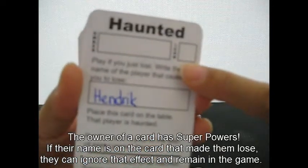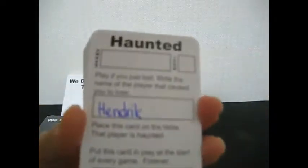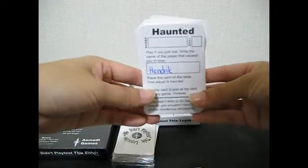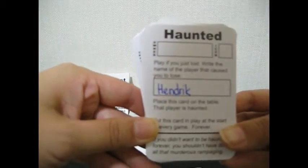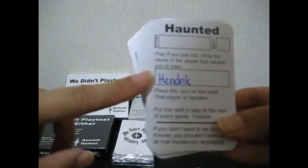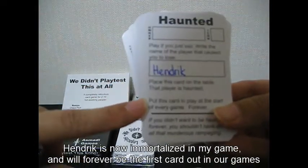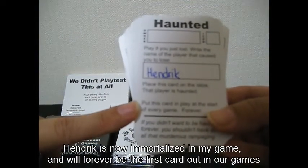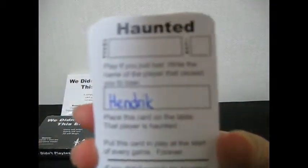Icons are used for certain cards. So on this card we've already played — I can't get it to focus, sorry — it says: play if you just lost, write the name of the player that caused you to lose. We have our friend Henrik here. Place this card on the table, that player is haunted. Put this card in play at the start of every game forever. So whenever I play this game again, this card will go on the table. I love the humour in these cards.